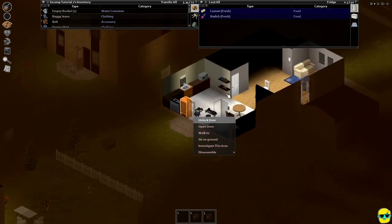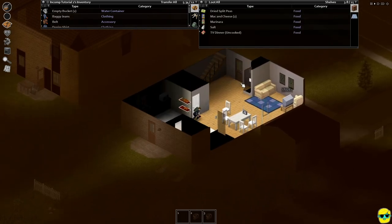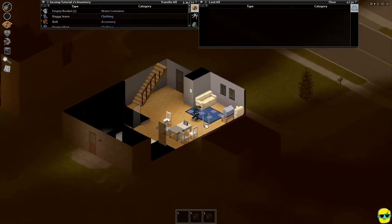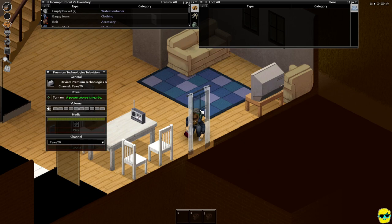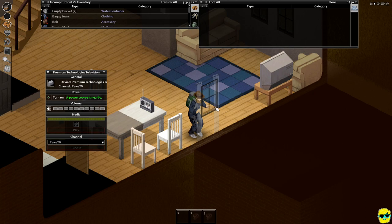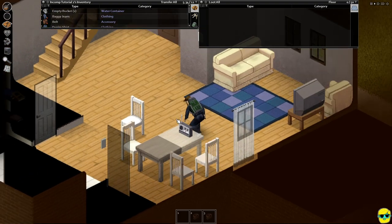There's a zombie over there, by the way. Remember, we're Conspicuous, so you just have to be careful — we might get spotted easier than we'd like. I need to turn off this TV. This is the window we came in — let's go ahead and close this window. We don't want a zombie sneaking through and us not being able to hear it.